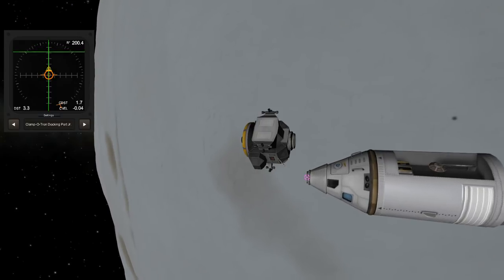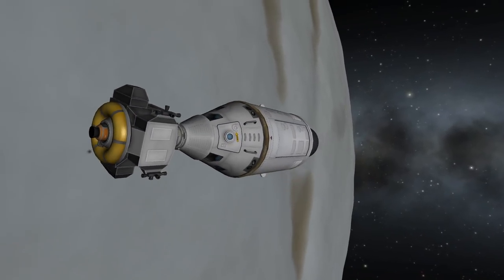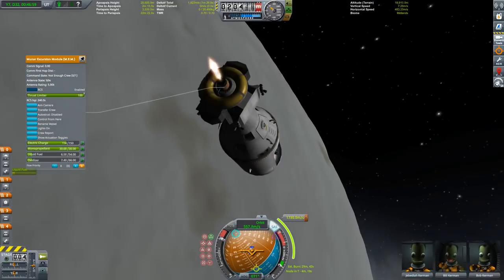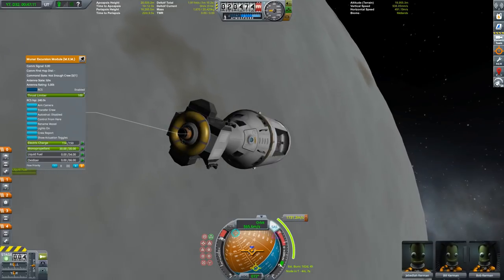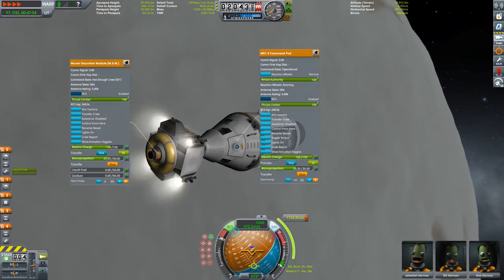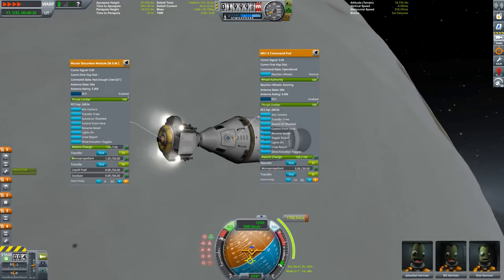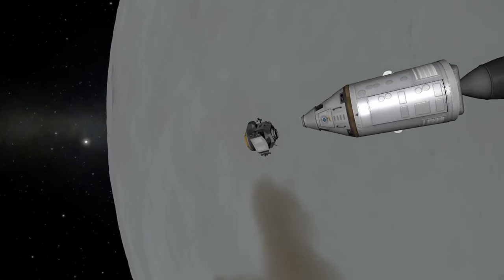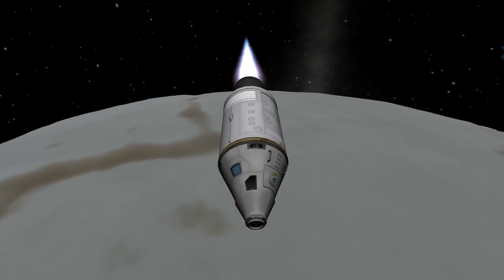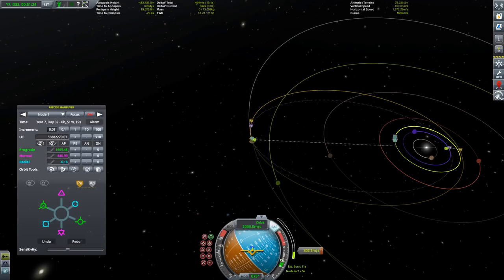Right until now I was a bit scared I wouldn't be able to fulfill the mission because I wasn't sure whether I'd have enough delta-V to get back. So I used every ounce of fuel left in the moon module and all of the reaction fuel as well, because I forgot the reaction control thrusters on the main ship and wouldn't need the monopropellant once on the way back to Kerbin. You can also see a bug where the shroud for the command module reappeared even though I had staged it before.